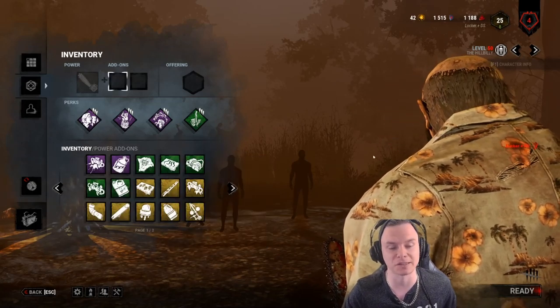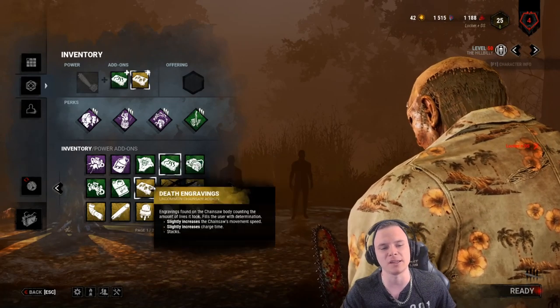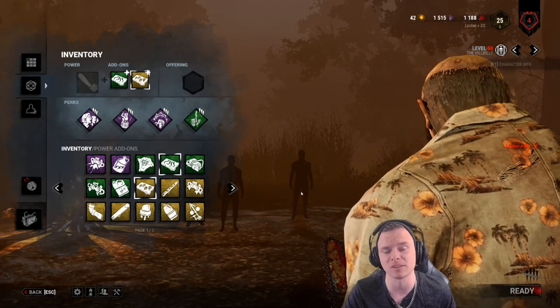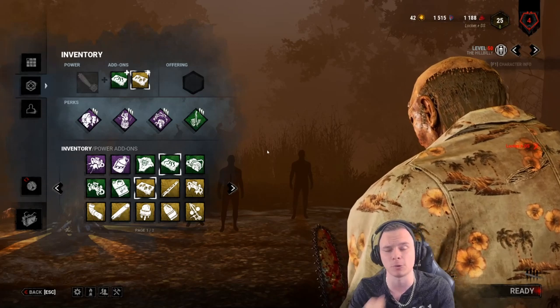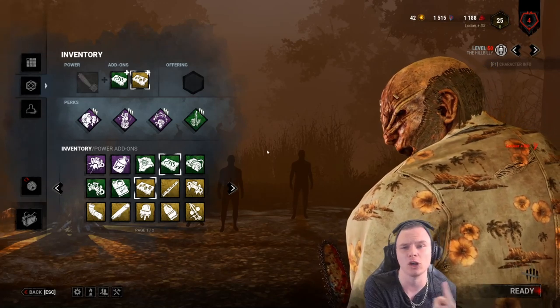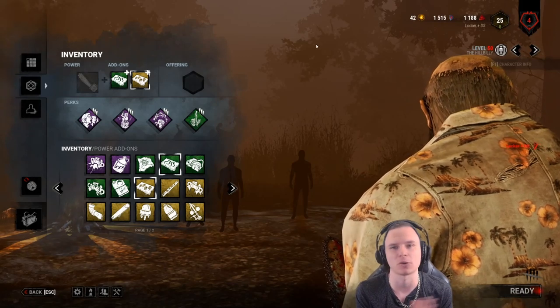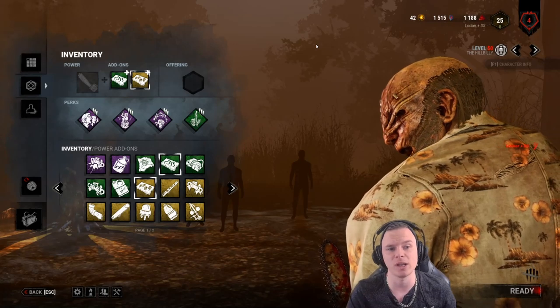Some very honourable add-on mentions: running double death and doom engravings gives you 290% movement speed with your chainsaw. Keep in mind when Billy releases his chainsaw after 2.5 seconds, he can do a crazy curve or flick based on his sensitivity — he has that one-second window where he can twist or curve, but cannot do so after that window.